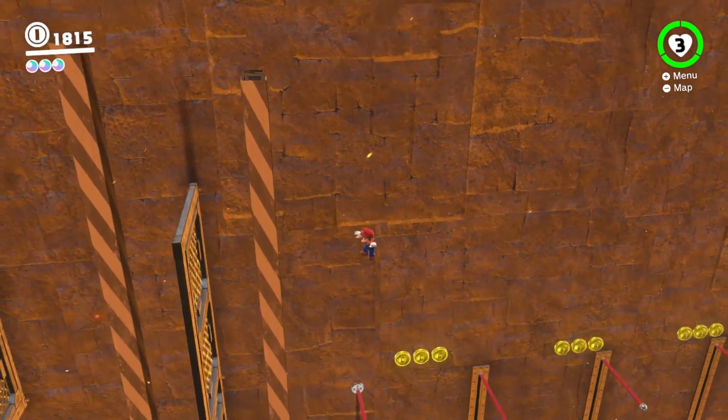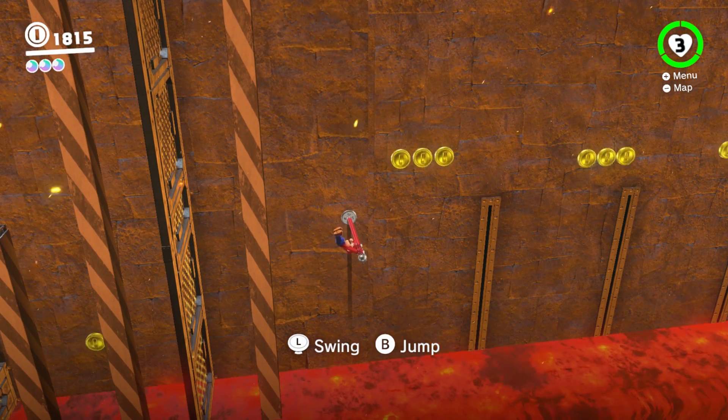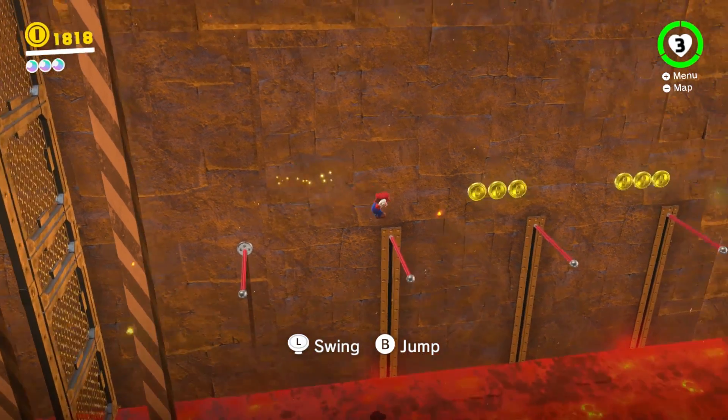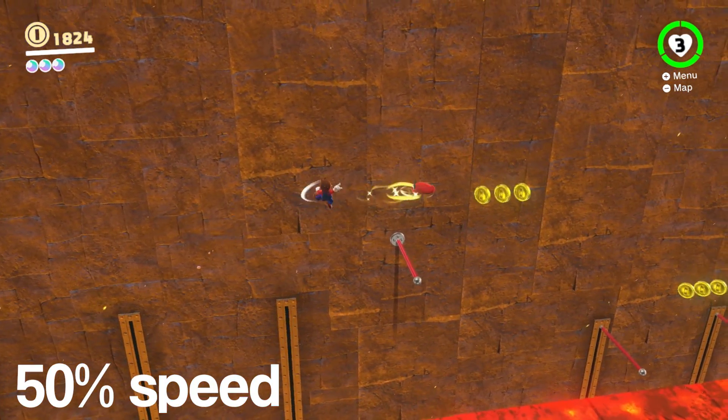When you get to the last grab point, you can jump down onto the pole below instead of waiting for it to fall. If you timed this part a little late like I did, you can just jump off the pole, throw your hat, and then dive on it to make it across.